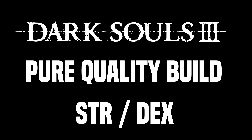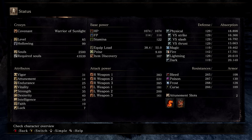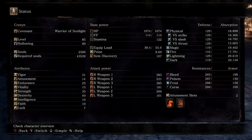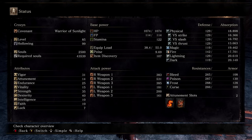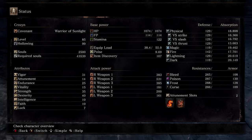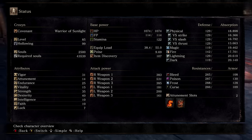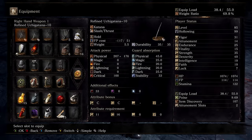Here we are in the stat menu. My attributes are: Vigor at 31, Attunement at 14, Endurance at 25, Vitality at 15, Strength at 35, Dexterity at 40, Intelligence and Faith both at 10, and Luck at the base 7. It's a very linear path — I leveled Vigor periodically, Attunement to 14 for two spell slots, Endurance to 25, kept Vitality the same, and put the majority of points into Strength and Dexterity, plus enough Intelligence and Faith for the Carthus Flame Arc.